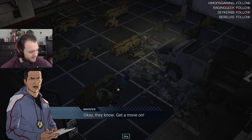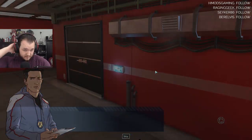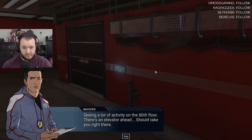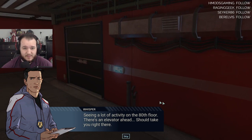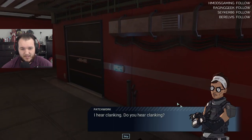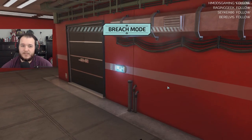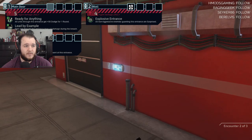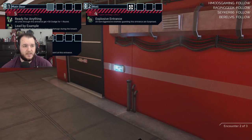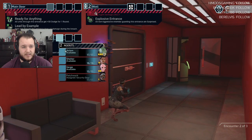Great job — okay, they know, get a move on. I'm seeing a lot of activity on the 80th floor. 80th floor — there's an elevator ahead, it should take you right there. I hear clanking — do you hear clanking? Breach mode — security door, fewer enemies, all units get a plus. Alright, take this.